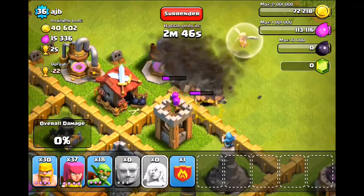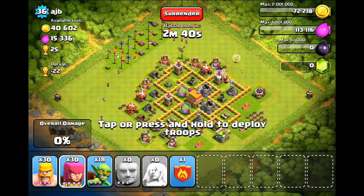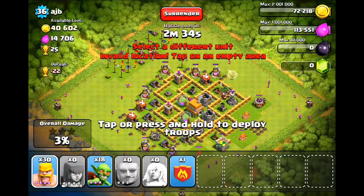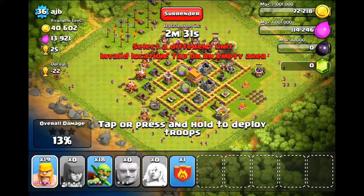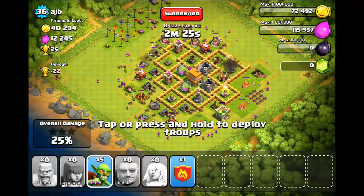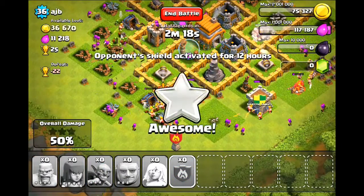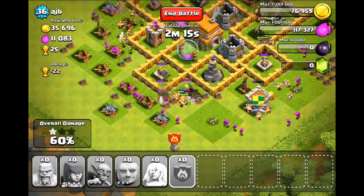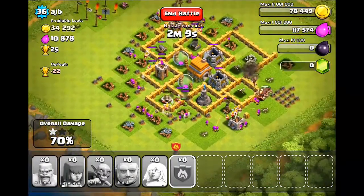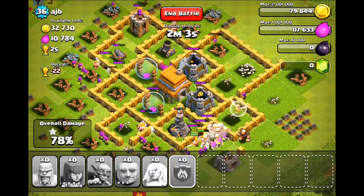Luckily, I have level 3 giants that broke through the wall. Since I don't know there's an air defense, I started spreading all these archers around the base. As I zoom in, I will notice the air defense... I still don't notice it. Let's see when I notice it. Oh, and there it is — I just saw the air defense and I'm like, 'Oh, crap.' But luckily we're actually doing very well.